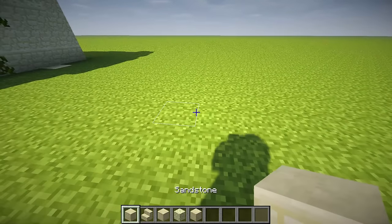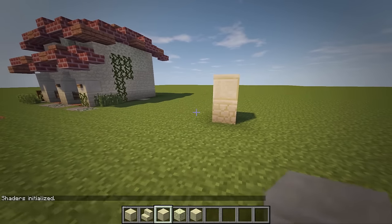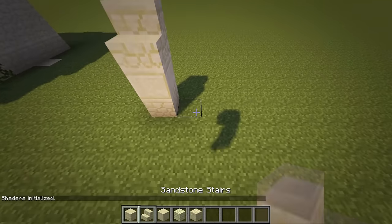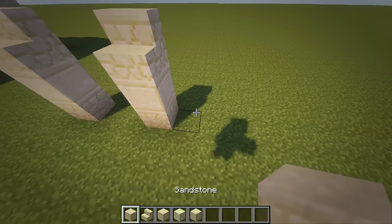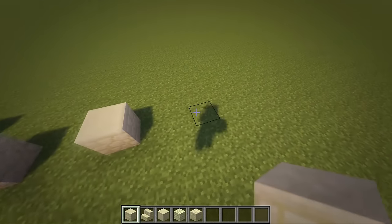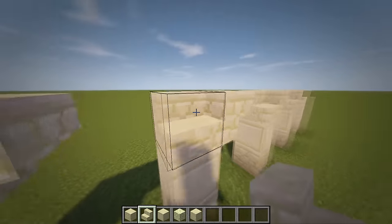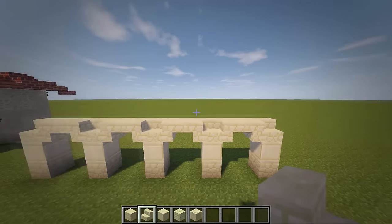First thing you're going to do is just place down a sandstone block and on top of that put your smooth sandstone. Then on top of that put a stair. Then do a two-block gap and put another one there, so you've got two blocks in between. Do that a couple of times across - we're going to do four stalls. Then put the stairs on top, and then we're going to have an upside down stair on this one to create an archway.